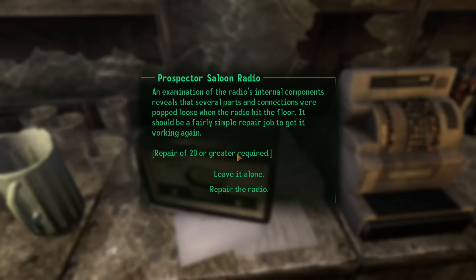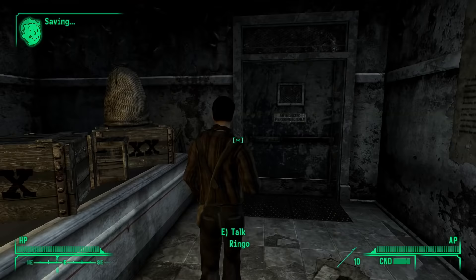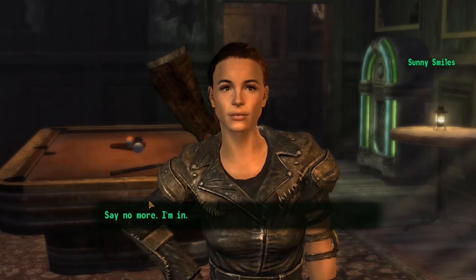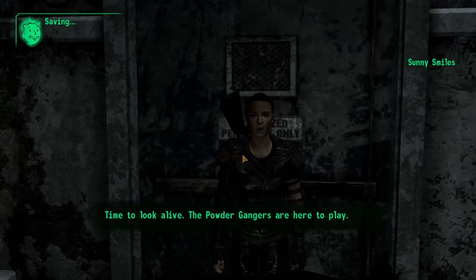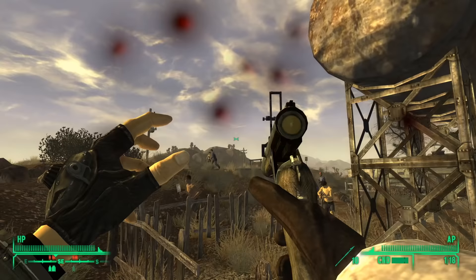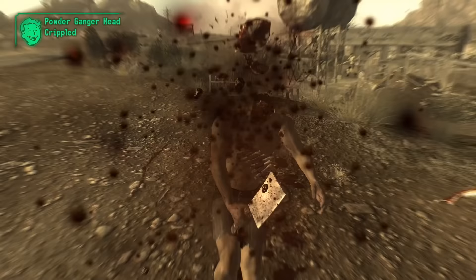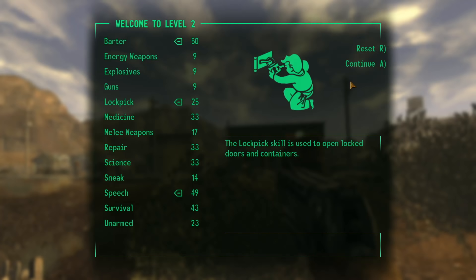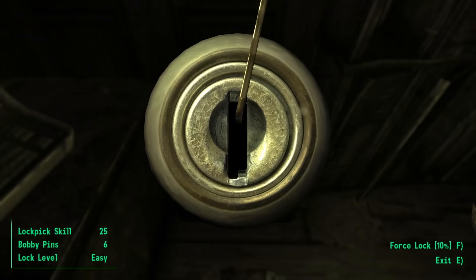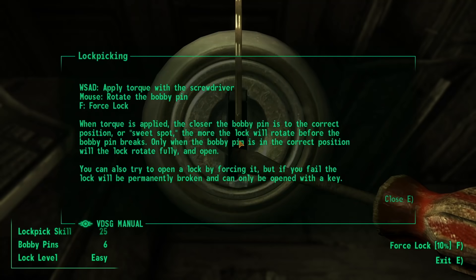My first goal was to level up to get that 10% experience boost. I fixed Trudy's radio, talked to Ringo, gathered support for the upcoming war against the powder gangers, and let the firefight begin. I used the grenade launcher to kill as many of them as I could, then a shotgun to pick off the rest. I leveled up, raised lockpicking up to 25, and began heading north.